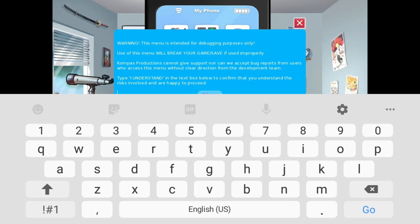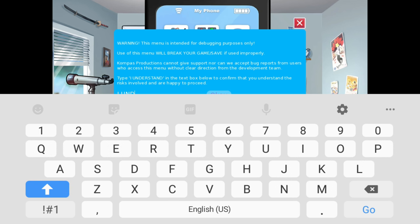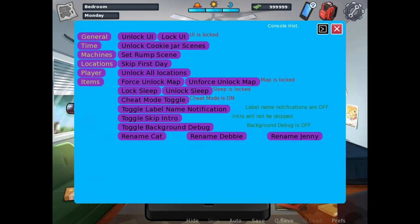You have to write 'I UNDERSTAND' — in all caps. I've written it, and here you can see this window comes up. You will see this window when you click on the Wi-Fi icon on the left-hand side. In previous versions you didn't have to write that, but in this version you have to write it, and after that this window will pop up.